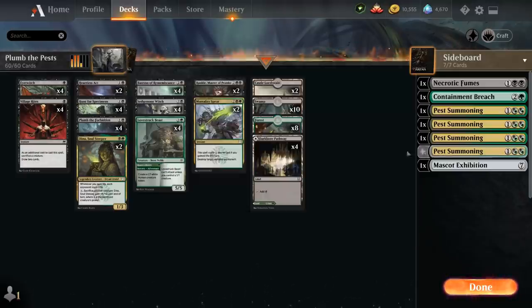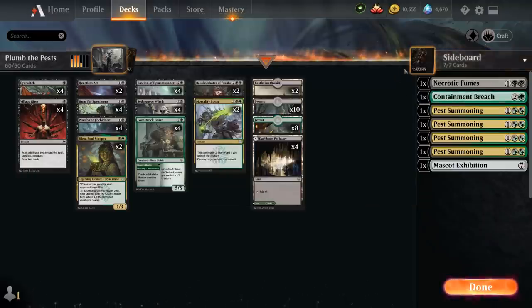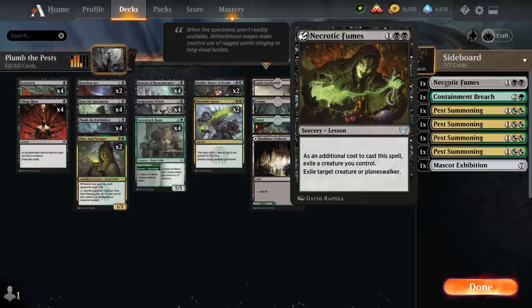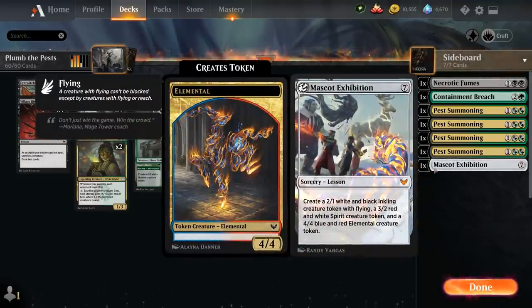We also have other sideboard options including a disenchant effect with Containment Breach — if the destroyed artifact or enchantment had mana value 2 or less, we also get to make a pest token. We've got removal with Necrotic Fumes, which requires exiling a creature we control to exile target creature or planeswalker. And in the late game we can grab Mascot Exhibition, a 7 mana sorcery that makes a 2-1 Flying Inkling token, a 3-2 spirit creature token, and a 4-4 elemental creature token — a nice potential finisher.